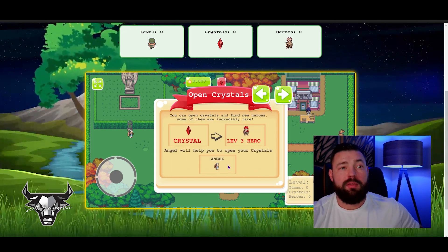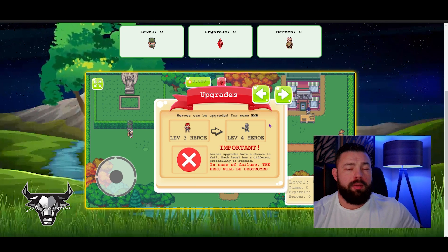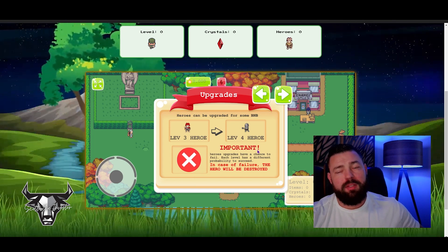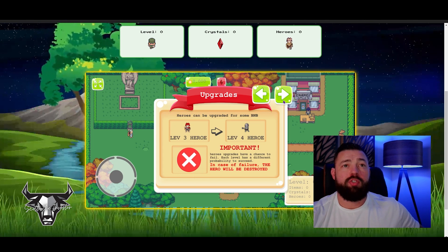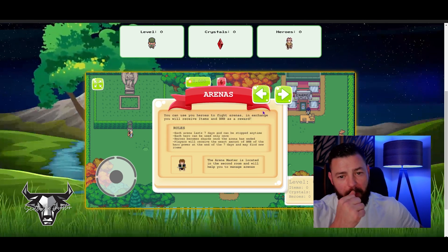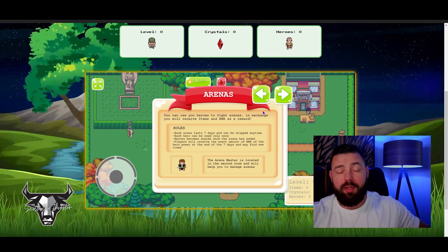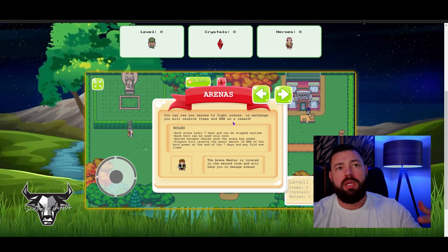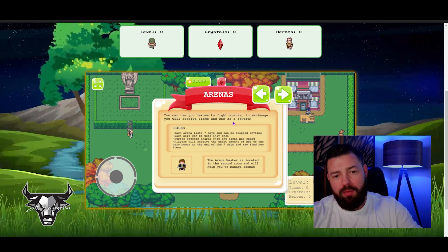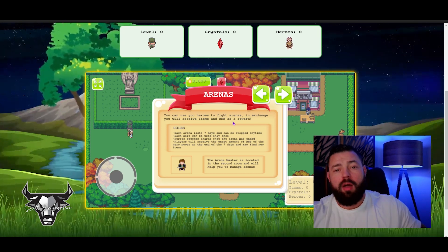A key element is finding these crystals so you can level up those heroes. You can upgrade those heroes via BNB, but sometimes those upgrades are going to fail — and if that happens that hero is actually going to be destroyed. Games where you can earn money are better, so you can use your heroes to fight in arenas. If you win you're going to get BNB and other items as rewards.